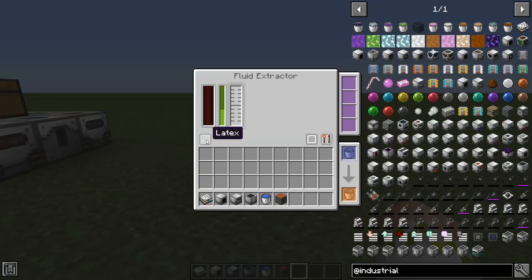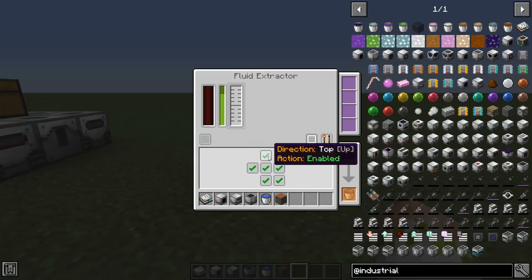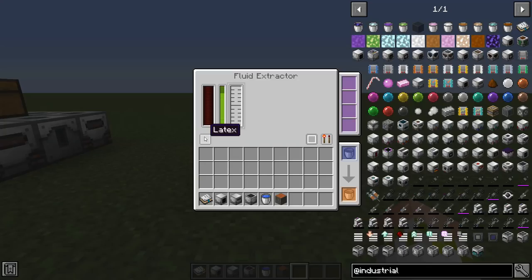We have the side configuration, which is really awesome. It's similar to Mekanism's side configuration but it only lets you configure the sides for what's actually in the machine. In this case we can only configure Latex, and we have the option of setting Enabled, Push, Pull, or Disabled for all six faces of the machine. Unlike Mekanism, you don't have to worry about items or power that aren't actually in the Fluid Extractor - it's only going to give you the option for things internally stored, making it a lot less complicated.